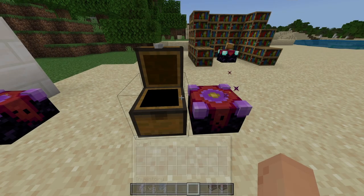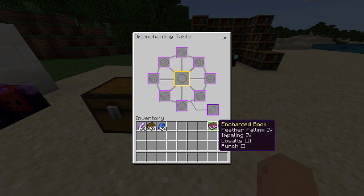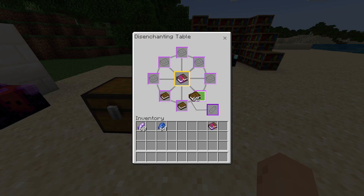The thing with these books is you can't get these enchantments off or split them up — you lose one, you can take one but then you lose the rest. Well, this add-on fixes that. If we go into the Disenchanter, you can go ahead and put your book in and fill up the slots depending on how many enchantments there are.